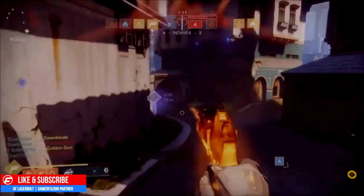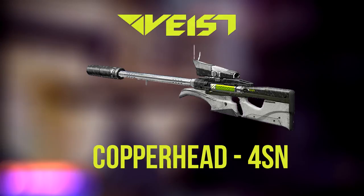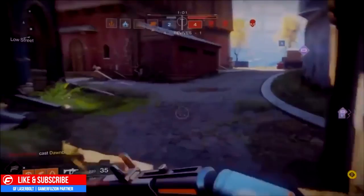The last weapon we got to test from this foundry was the Copperhead 4 SN, which is a sniper rifle. As you guys know, sniper rifles are now part of your heavy slot in Destiny 2, so do keep that in mind if you plan on rocking a sniper.